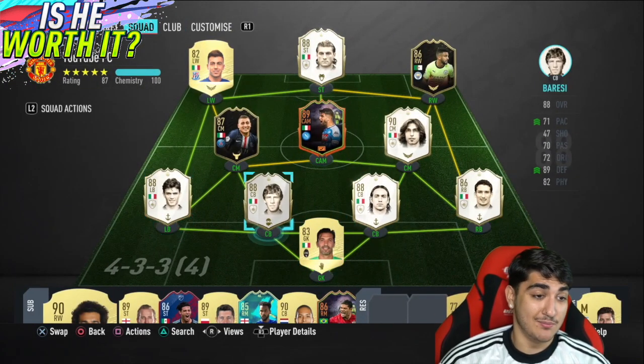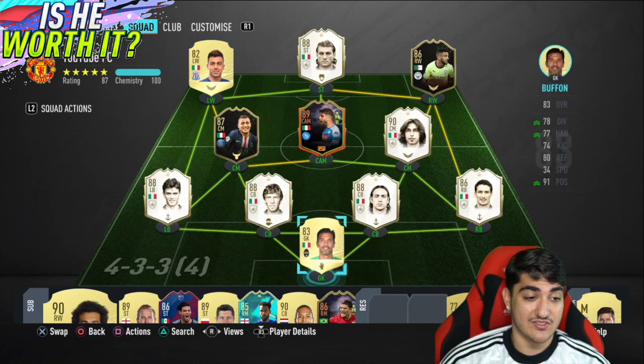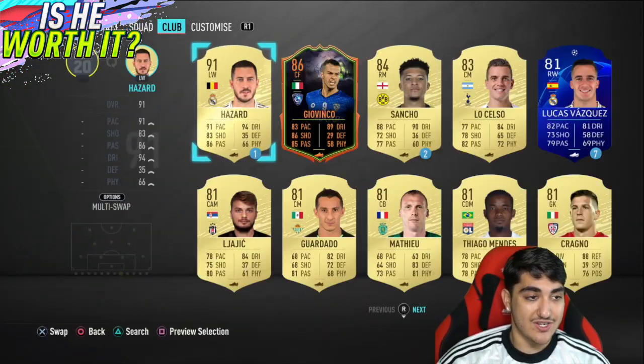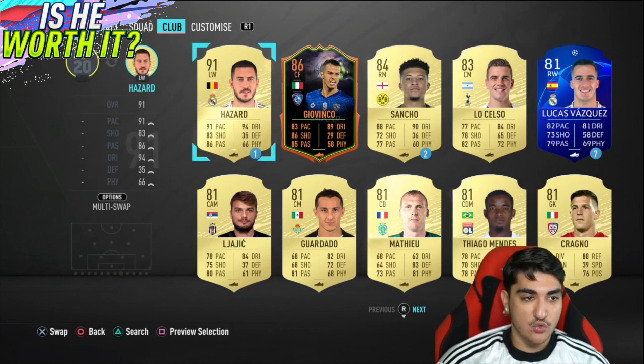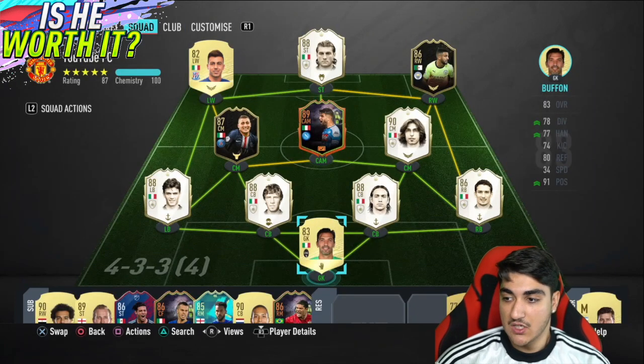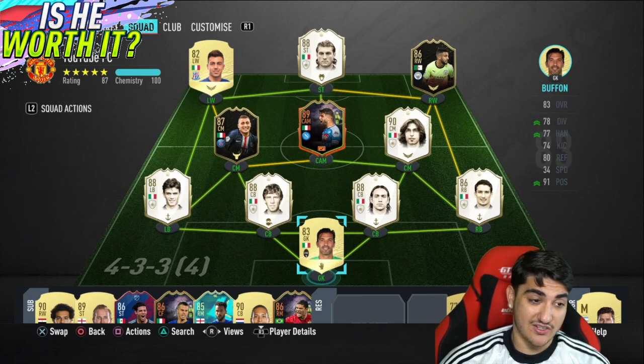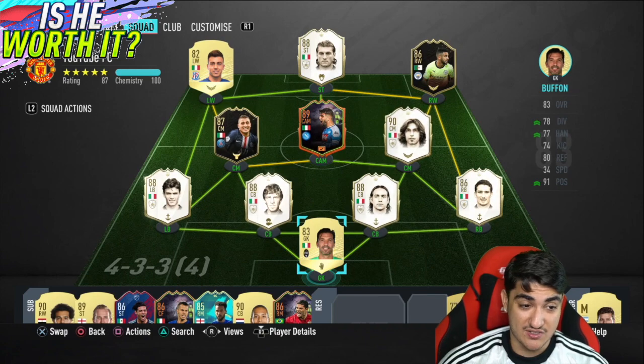When you look at this defense, you don't see many people getting past that. This team is going to be a lot of fun to use — hopefully you guys are going to enjoy the review. That's the team we're going to be running. Not many of these players are meta players — El Chorari is not meta, Vieri is not meta. The only meta players in this team in my opinion are Maldini, Zambrota, Insigne, and maybe Pirlo. Apart from that, the rest of the team is just pretty standard.